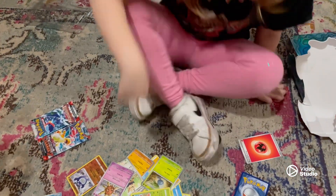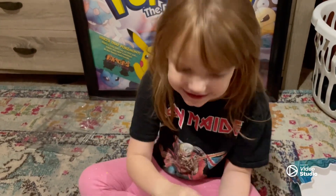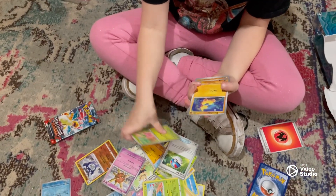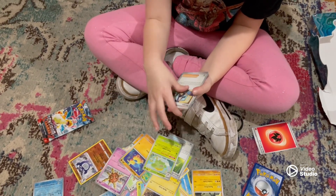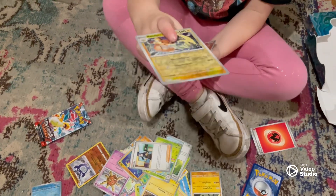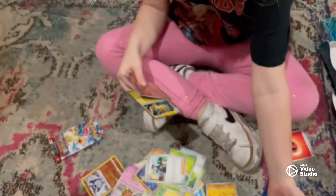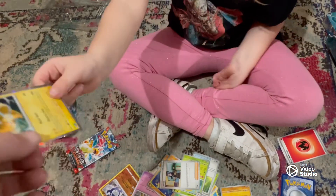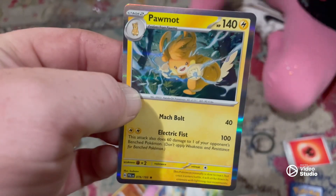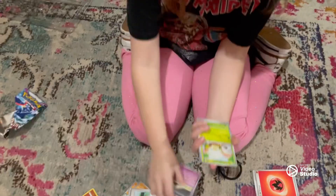Two more packs — here you go. Next pack, let's see what we got, fingers crossed guys. So here is Pikachu's twin — is that Charizard? And she pulled a reverse holo Raichu. And she pulled a fire Tauros. All right, fingers crossed guys, see what's in the next pack.